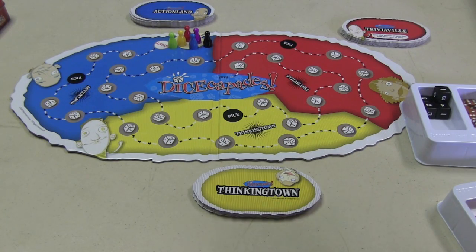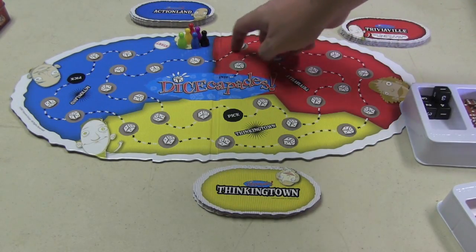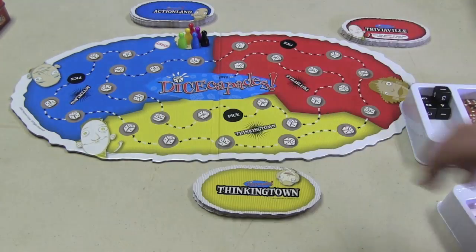So here's the board for Dice Capades. Each person puts their piece here, and your goal is to get to the end spot. You follow this winding path, and there are three different areas of the board: Action Land, Triviaville, and Thinking Town.